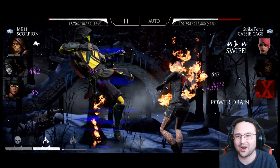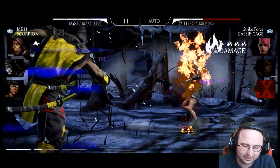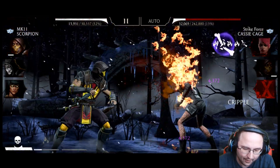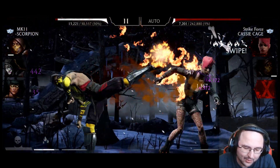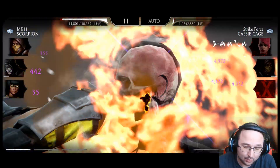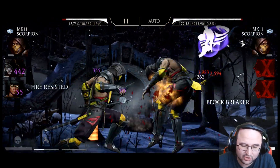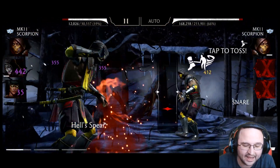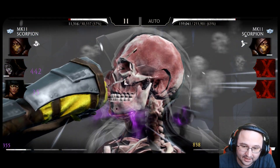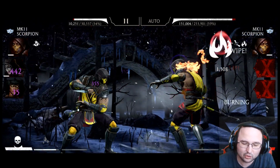Another two fires from this girl, and basically this is how we defeat every single tower stage that has characters that are not immune to DOTs — it's so easy. You don't require anything. You just need MK11 Scorpion, who is by far one of the easiest diamonds to obtain, and he can be any fusion — fusion zero, one, or two. And of course Pyromaster Tanya at level one fusion zero.